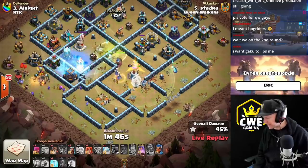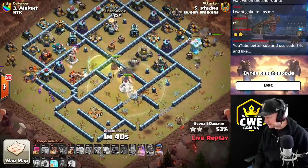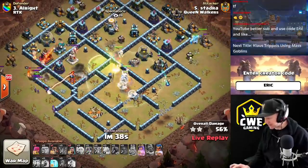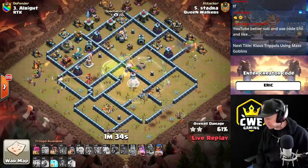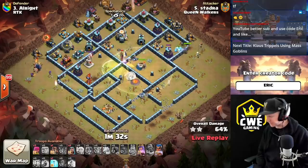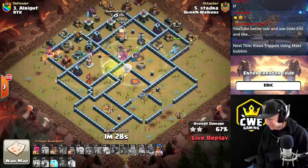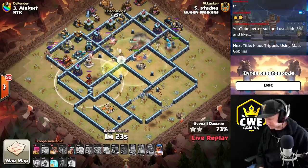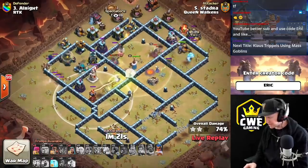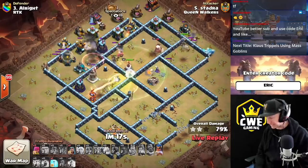Hopefully he doesn't drag the healers off. He throws down the RC, and he has the big boy out there as well — a valkyrie down behind for cleanup. That super witch is not going to waste over there; it's going to provide some tanking for the royal champion. The ice golem is actually going to survive for quite a while. Valkyrie gets on the cleanup on the outside, but he did not get that single inferno at the bottom, and that's going to potentially cause some problems.